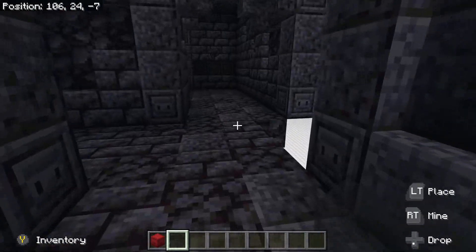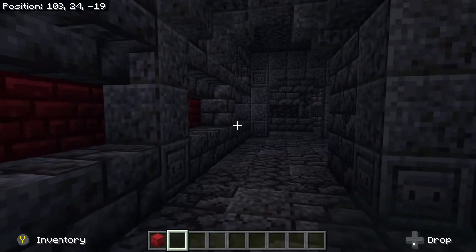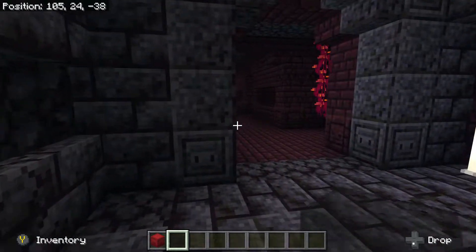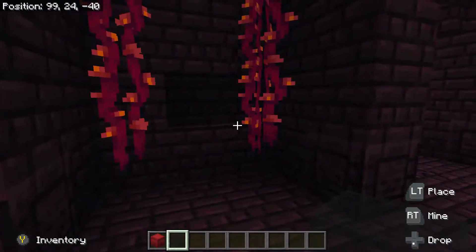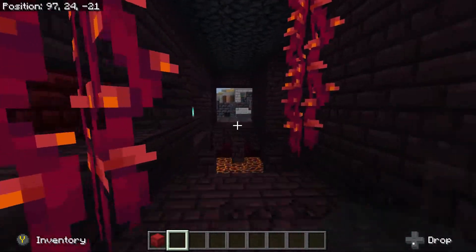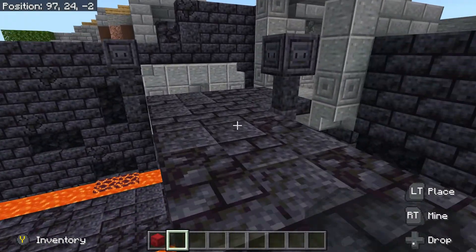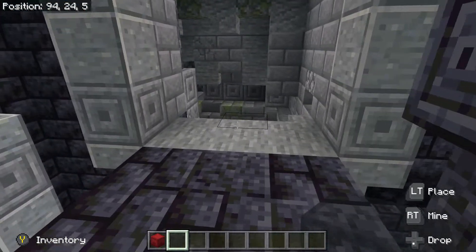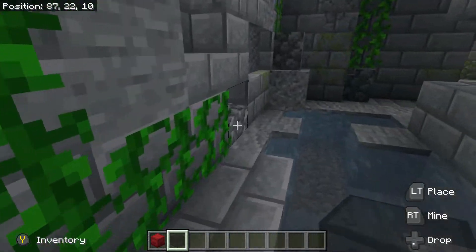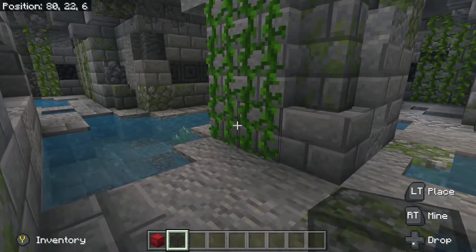Then we got the start of the blackstone area as well. And we're back in the nether area. This part is pretty much done. We got our center chamber here — that will spit out some vexes later on.